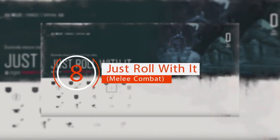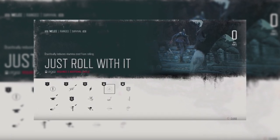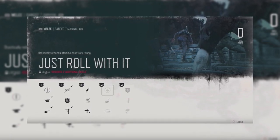Just Roll With It — Melee Combat. When using melee weapons against multiple opponents, you'll want to evade attacks by rolling away from those behind you. The Just Roll With It skill reduces the amount of endurance consumed upon every dodge. Without it, you'll have problems getting out alive.